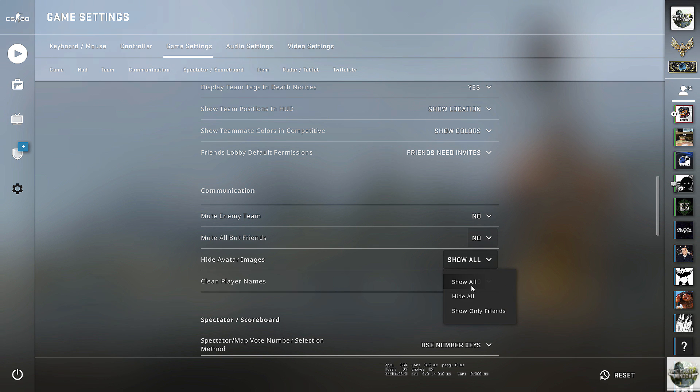Next up we have 'Hide Avatar Images,' which comes with three options: show all, hide all, or just show friends. In my opinion this is a really good one to turn on, especially so you don't have to see any offensive material — particularly if you're a streamer or YouTuber where it could get you demonetized.